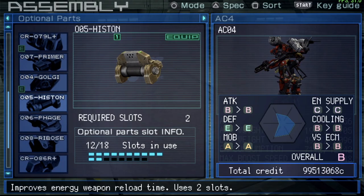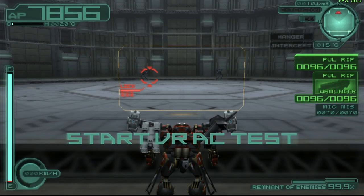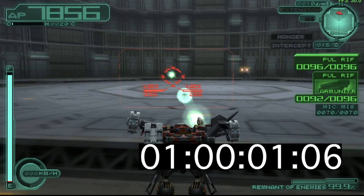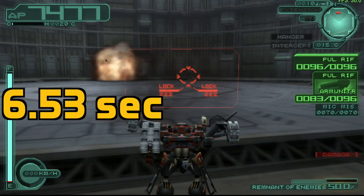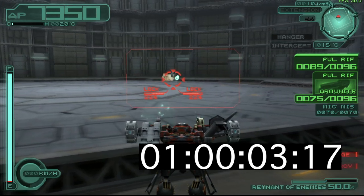Now let's reduce the reload time. I'm going to fit the other optional part which should speed up the shooting, so hopefully this one makes a big difference. Result: about seven seconds flat for the single weapon, and 4.7 seconds for dual. Doesn't seem to be doing much — all right, there it is, another half a second saved with the single weapon.